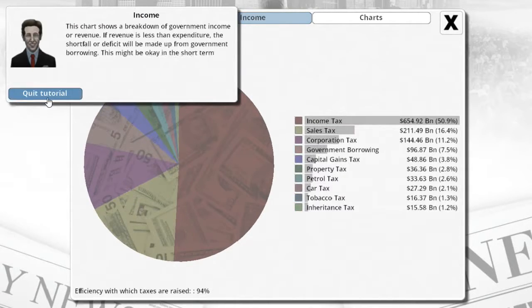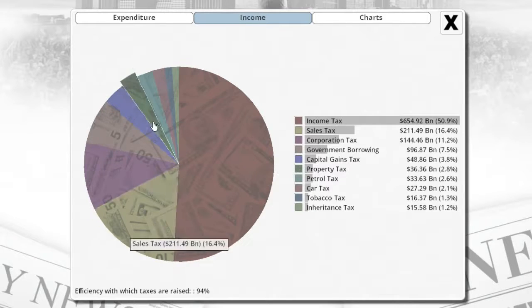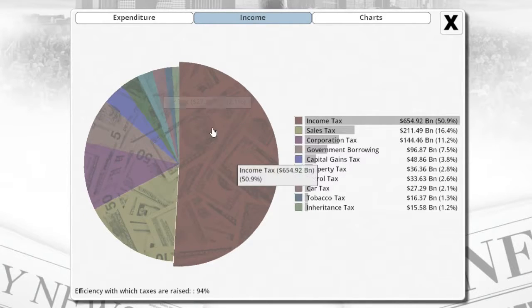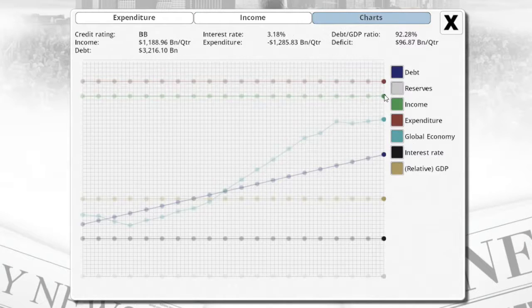Income shows you how much money you're getting from each sector — income tax is the most, then sales tax, then corporation, and so forth. The charts show basically everything in a chart view. The debt is actually increasing, which is not good — we're going to try and fix that.